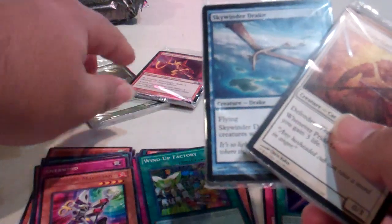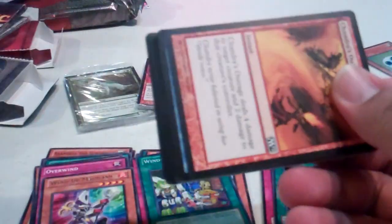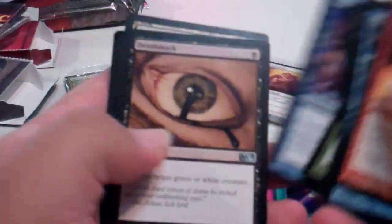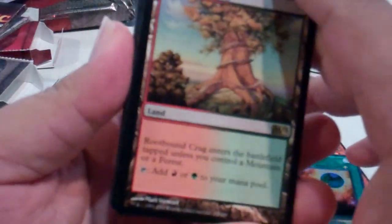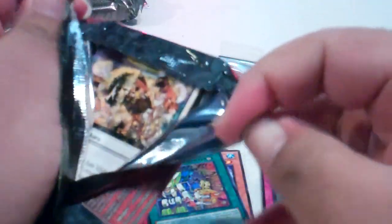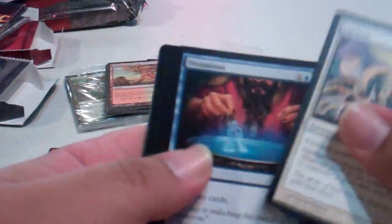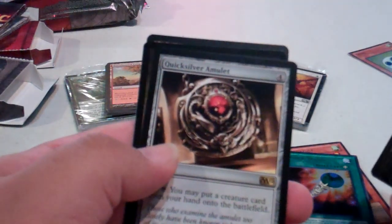So it looks like I got red, green, blue, and white — not for the packs. We have a Living Room, that's pretty good. Rupon Krag. Dual Land — alright card to pull, unfortunately it's been reprinted a little bit too often. And in the other pack we have Quicksilver Amulet.